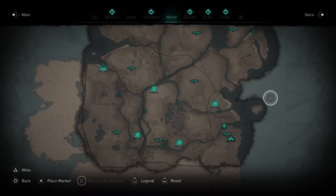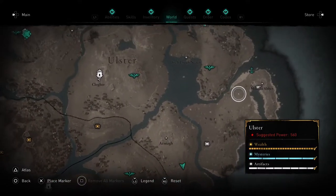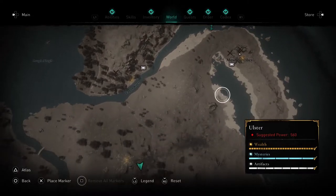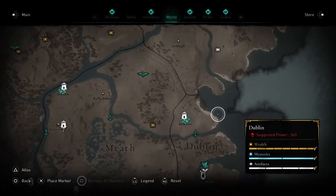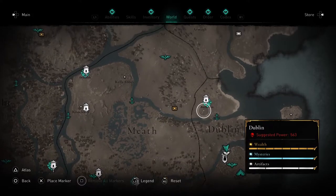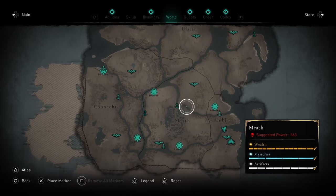All together there are seven trade outposts. To build them you need trade supplies — usually from raids or abbeys, similar to how it worked in England. The trade supplies count as wealth on the map, and completing the story will reveal more wealth so you can build the supply depots and storehouses.